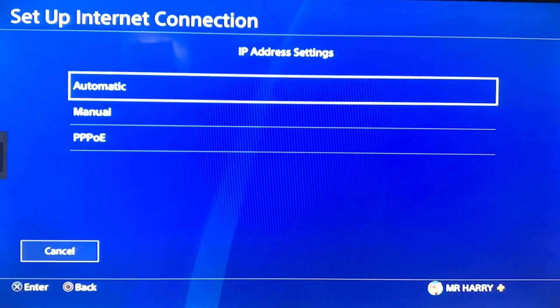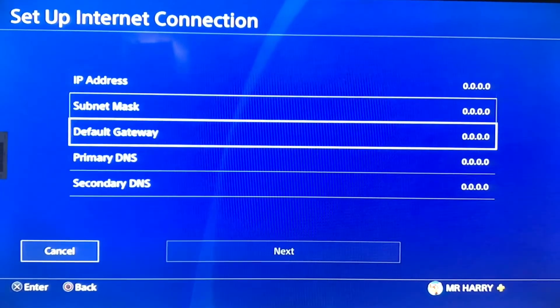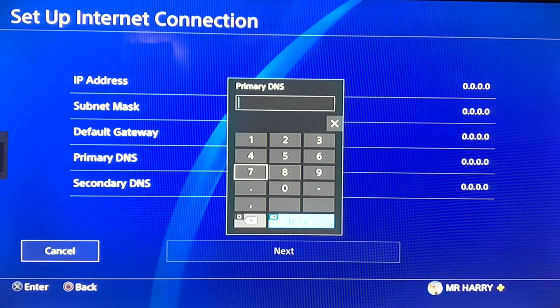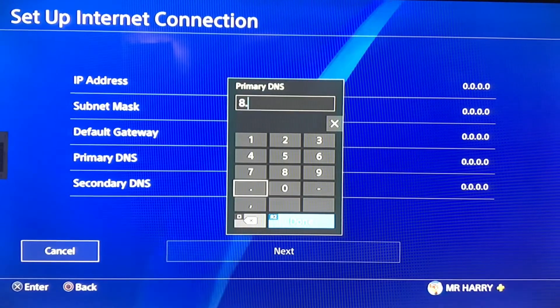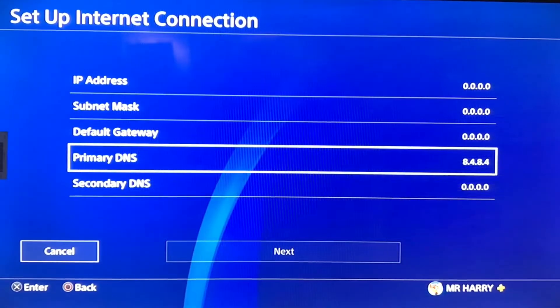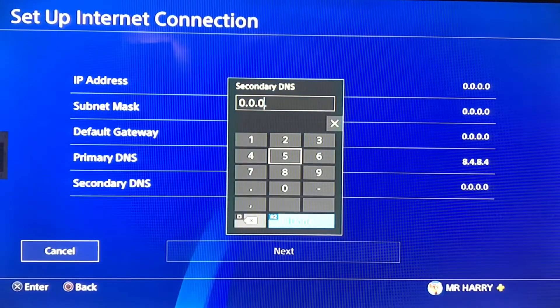Connect a LAN cable from your router to your PS4 — it will work good, your connection will be speedy. Then go for the DNS change. Change your primary DNS to 8.8.4.4 and then go to the secondary DNS.